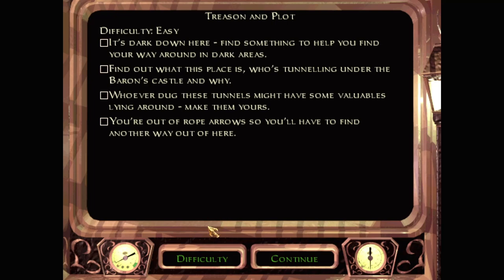Objectives: it's dark down here, find something to help you find your way around the dark areas. Find out what this place is, who's tunneling under the Baron's Castle, and why. Whoever dug these tunnels might have some valuables lying around - make them yours. You're asking for a rope, so you'll have to find another way out of here.